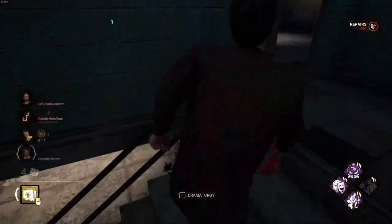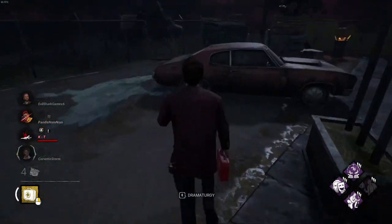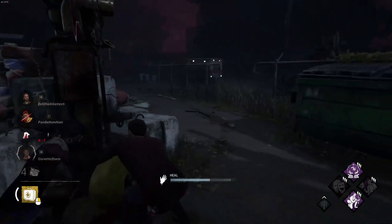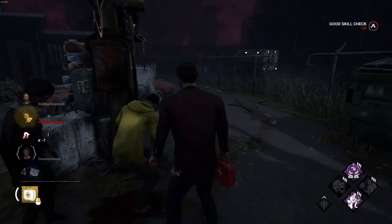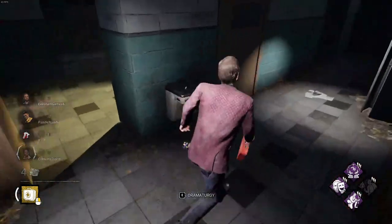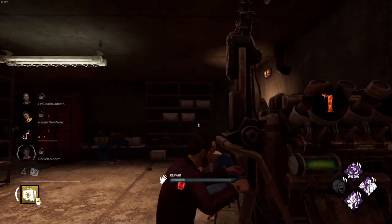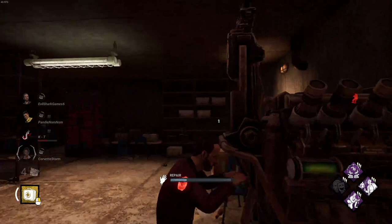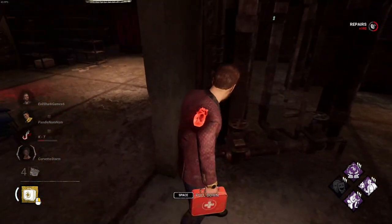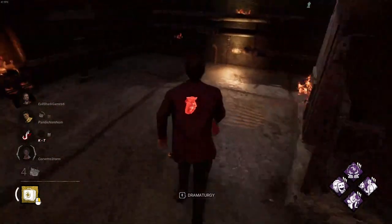His other two perks are Plot Twist and Screen Partner. Screen Partner is probably the worst one, but it's still pretty useful. It's kind of like Premonition or Spine Chill — when you look at the killer and the killer is looking at you, you scream. The scream alerts other survivors instead of just letting you know, and I think it's better than those other perks. Plot Twist is another fun one. Here comes Trapper.